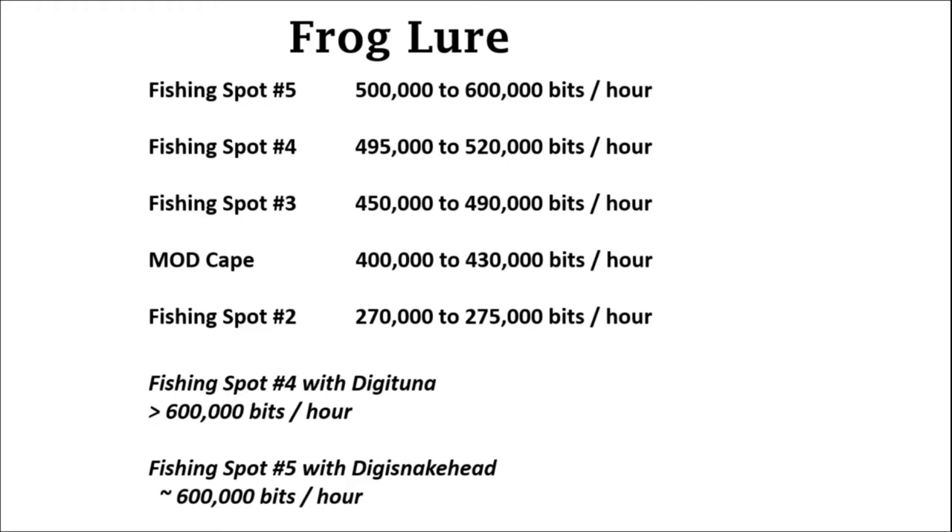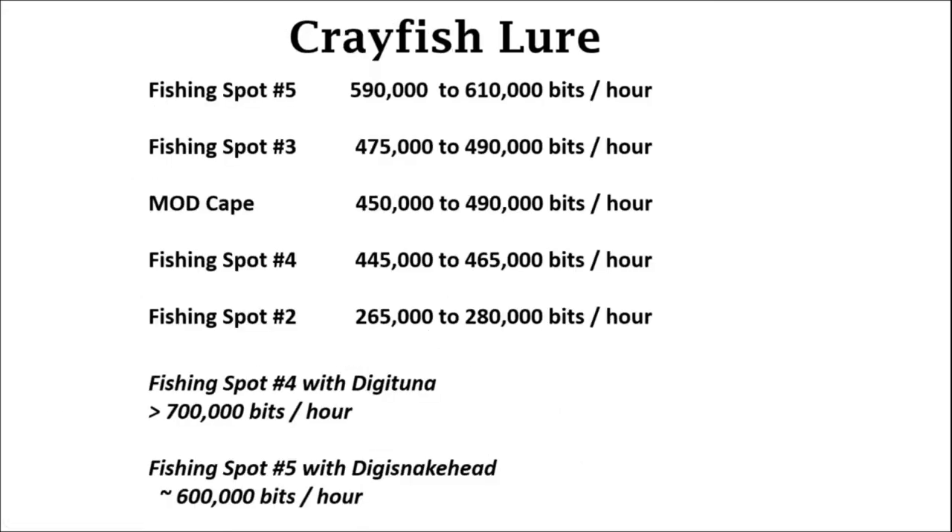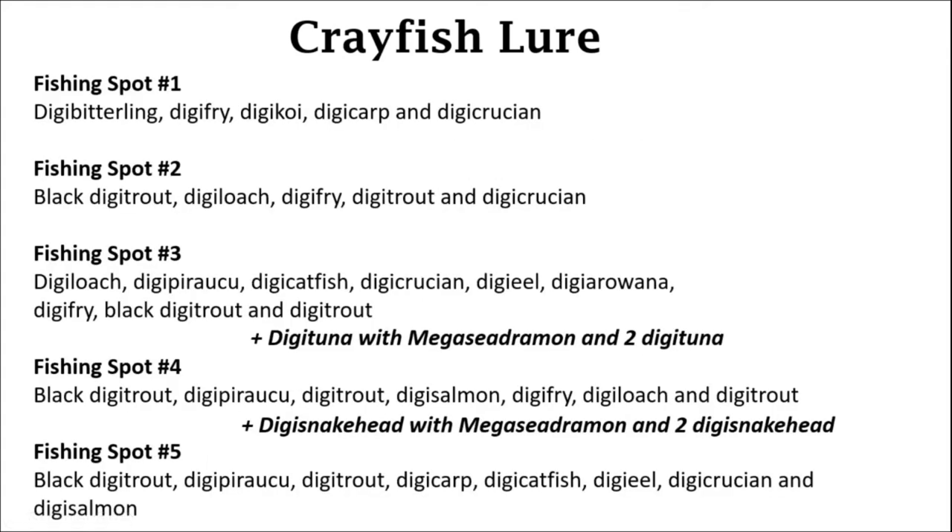With spot number five, if you have Digi Snakehead and give it to Cyberdramon, it will increase your output of money — those two spots are more comparable. For frog lure, note that you can get Digi Tuna and Digi Snakehead as long as you give Mega Cyberdramon those specific fish. For crayfish lure it's also a solid lure: spots number five and number three are the best, with Mod Cape comparable. Spots four and five again greatly increase in output if you can catch Digi Tuna — that becomes one of the best spots in the whole game. Pause if you need to see what type of fish you can catch with the crayfish lure.